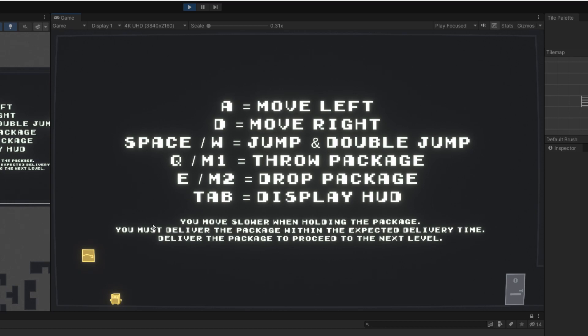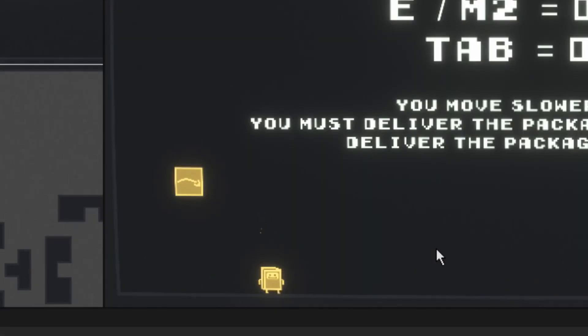Now I've been working on a new ability for the player — I'm going to call this the package jump ability. So if I were to hold down right click, which is the drop package button, you can see a little bar. That bar shows how long I have to jump on the package.